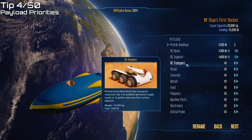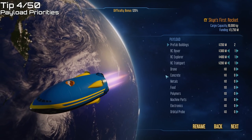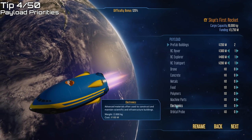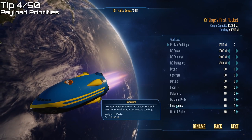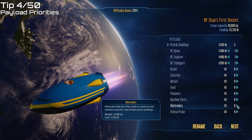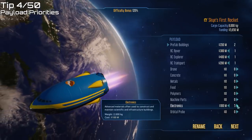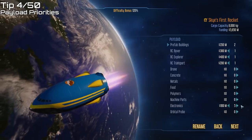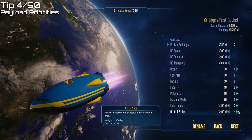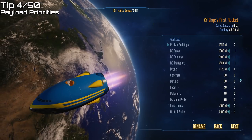A transport is also a good option but can be brought on a second rocket. You can find concrete and metals locally. Polymers, machine parts, and electronics are advanced materials you can wait for your second rocket to deliver. But take five electronics on your first rocket so you can build a sensor tower, which will really speed up your scanning once you've landed. I'd also add a few orbital probes to scan the surface before landing, and always add a few drones because they come in really handy.